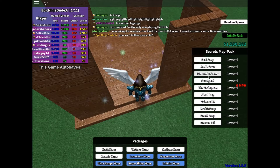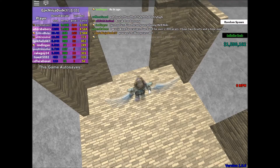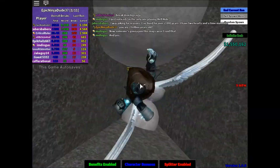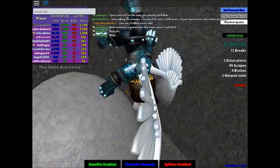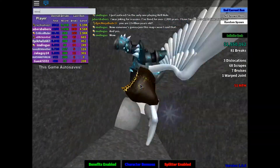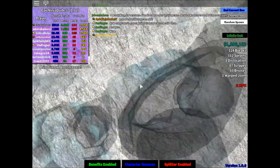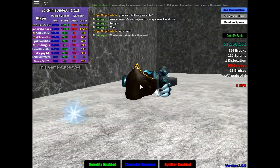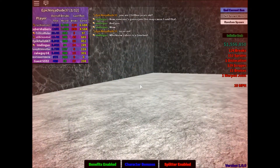Let's go ahead and do mountain crater. We only have one dislocation. We have 124 breaks, 112 sprains, and 129 scrapes. So we didn't do really bad — we have 6,000 cash.